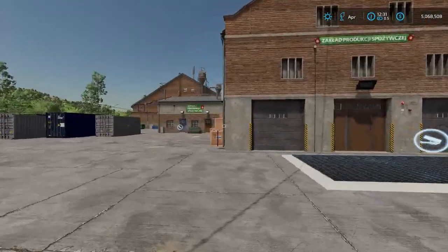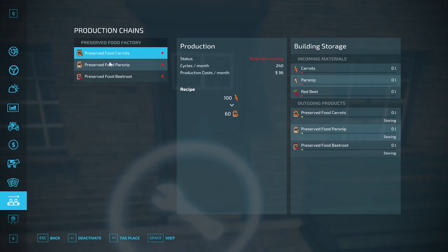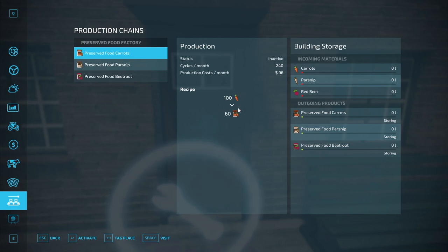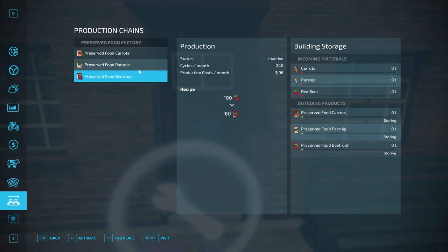In the production menu, this factory makes preserved carrots, preserved parsnips, and preserved beetroot. Each is a separate recipe: 100 carrots produces 60 preserved carrots, 100 parsnips produces 60 preserved parsnips, and 100 beetroots produces 60 preserved beetroots. So each recipe converts 100 liters of raw vegetable into 60 liters of preserved product.